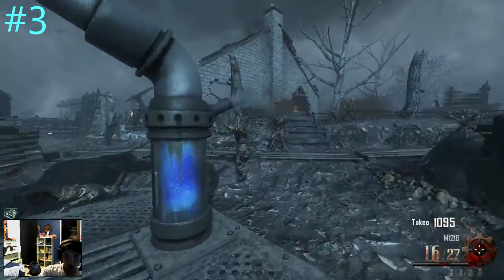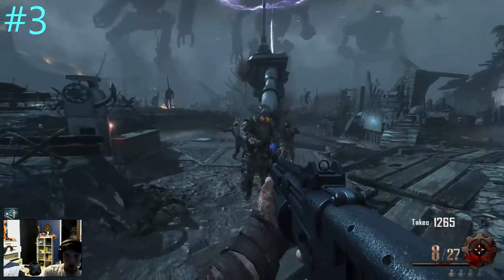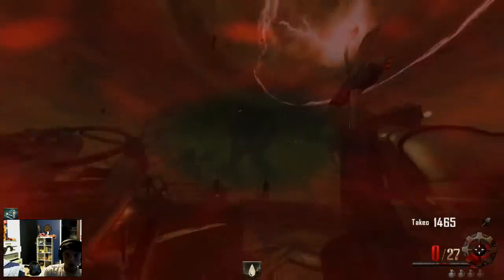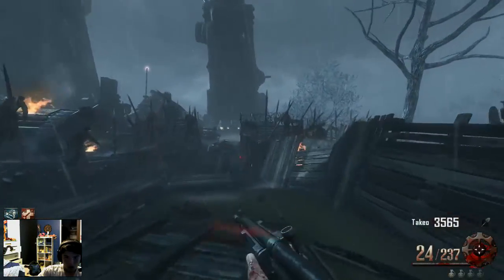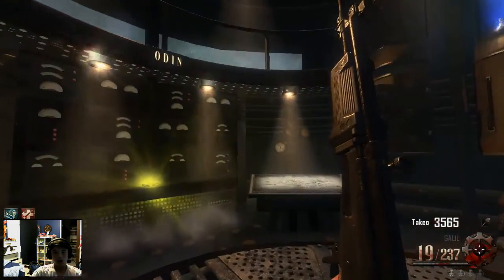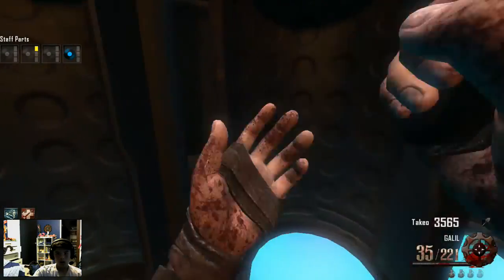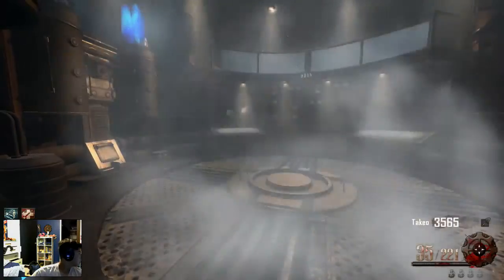Down to the number three spot, this is going to be the Origins robots. I know what you guys are thinking — why? — but if you think about it, they're interactive objects. I think it adds a lot to Origins and makes it better. As you can see in this gameplay, I went up into the robot's head — you can do that, get the thunderstaff parts, use it for the Easter egg, or use it to hoard zombies.